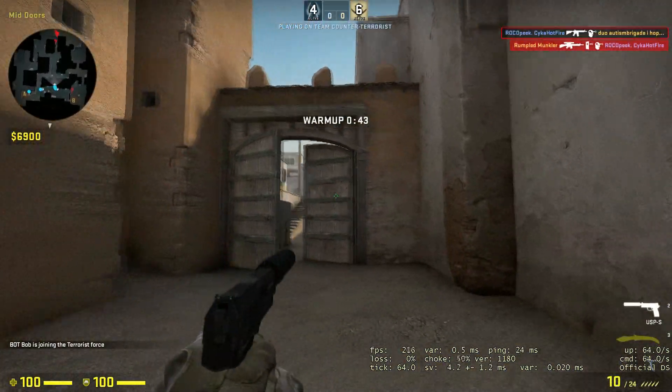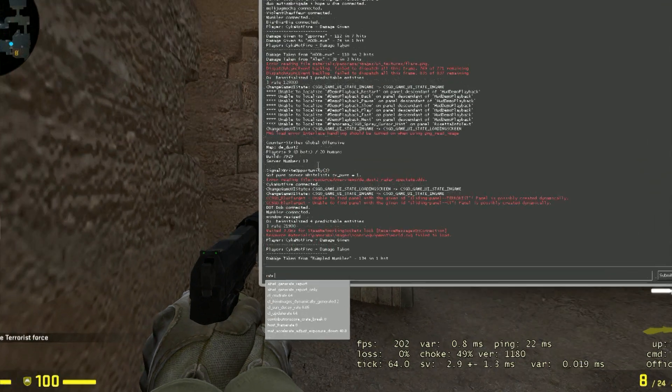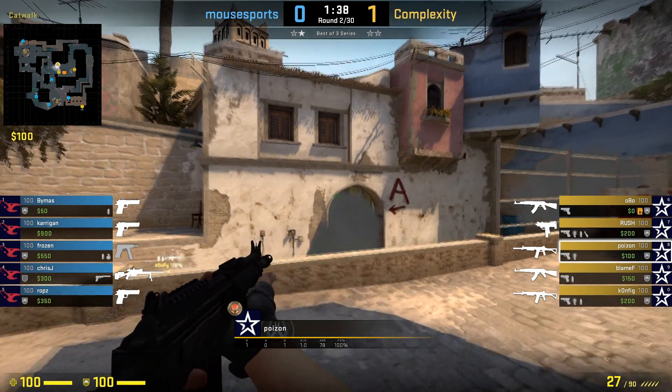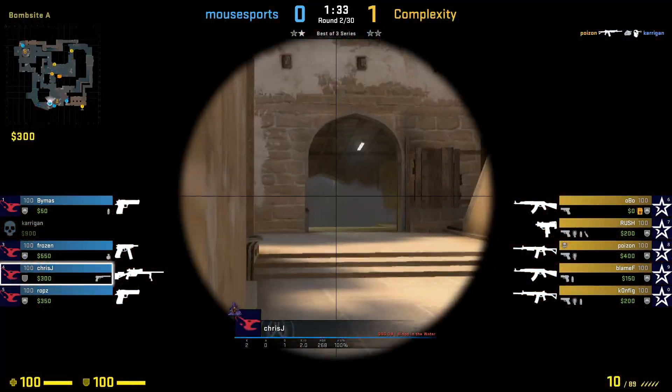All you really have to do for this fix is simply go on your console and personally for me, I changed my rate to 128,000 as for some reason it was somewhere in the 20,000s automatically. You might be asking what is rate and how exactly does it change my game?